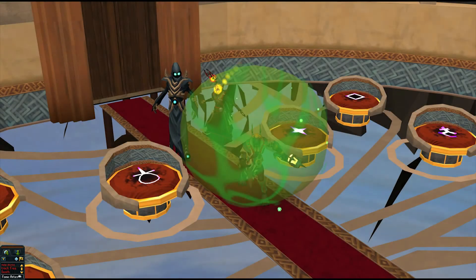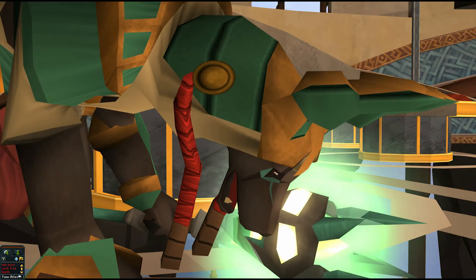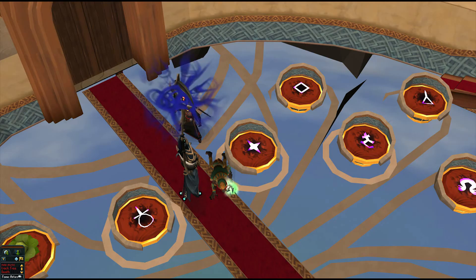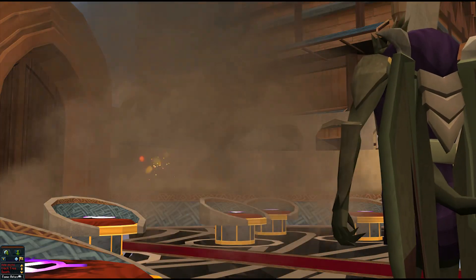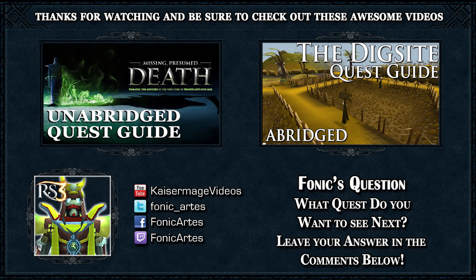You'll get the cut scene I used for the intro of this video — Death saving you quite literally because the shield goes down and Icthlarin falls. Death summons his scythe and teleports you out. You'll have a little discussion and Icthlarin will mention that Sliskay has his eye on you.